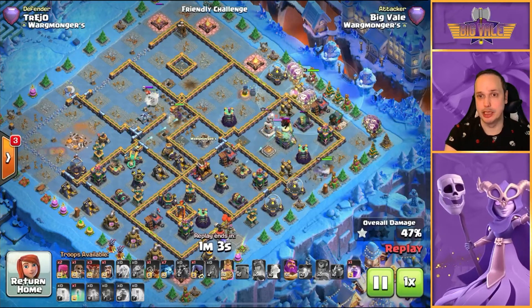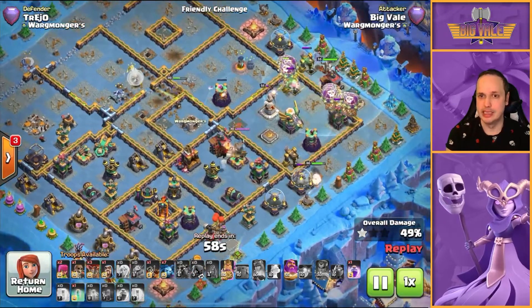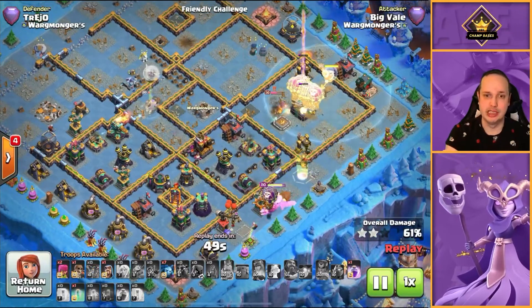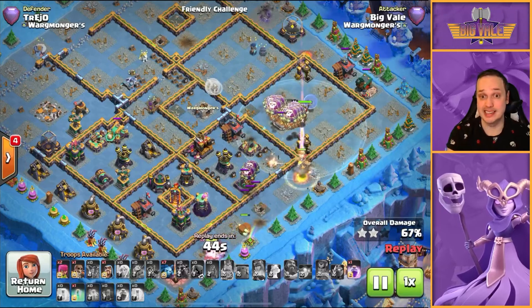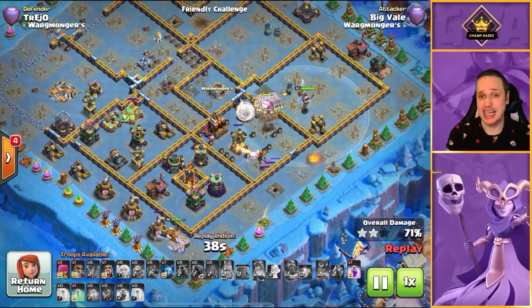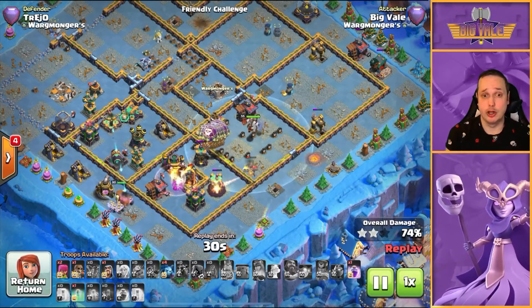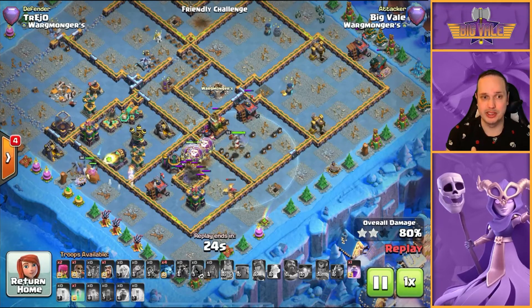Now we're looking at Lalo deployment. You'll notice I'm dropping them in in batches of four or five, because it's roughly four or five Balloons per defense to take them down. When you're looking at things like the Eagle Artillery it takes a lot more. We've sent our Headhunters in under the Eternal Tome - that's most of the time what you're going to be doing. On rare occasions you might still have Headhunters left at the end because the Queen Charge dealt with everything, in which case they're a decent enough cleanup troop.